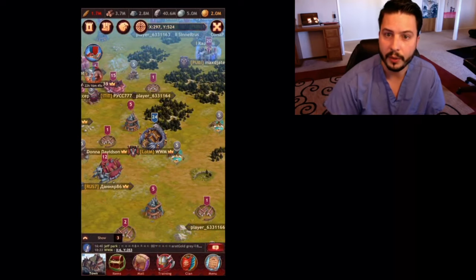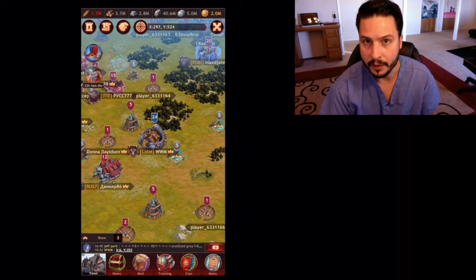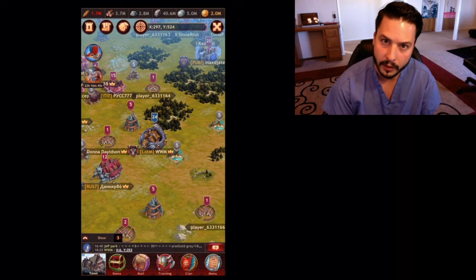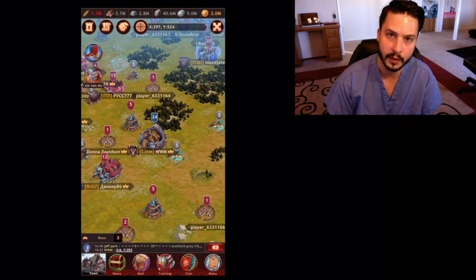The other point I want to make is I use this same approach for scouts — I never port next to the person when I'm going to scout; I port outside of the frame and send in my scouts where they can't see me at all. It allows me to get more hits because if you port right next to somebody, they're going to see you, throw up that shield, and you won't be able to get your scouts in or your hit.